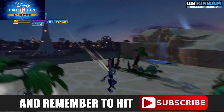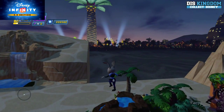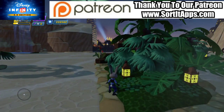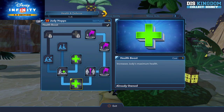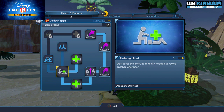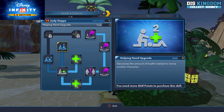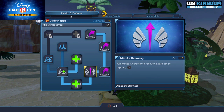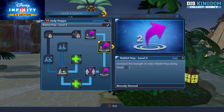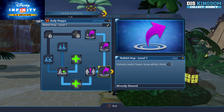She has a super jump ability. Let's jump into her skill tree and show off what she's got. We kick off with some health boost, and we've got some helping hand options, some more health boosts, mid-air recovery, and three levels of the Rabbit Hop.